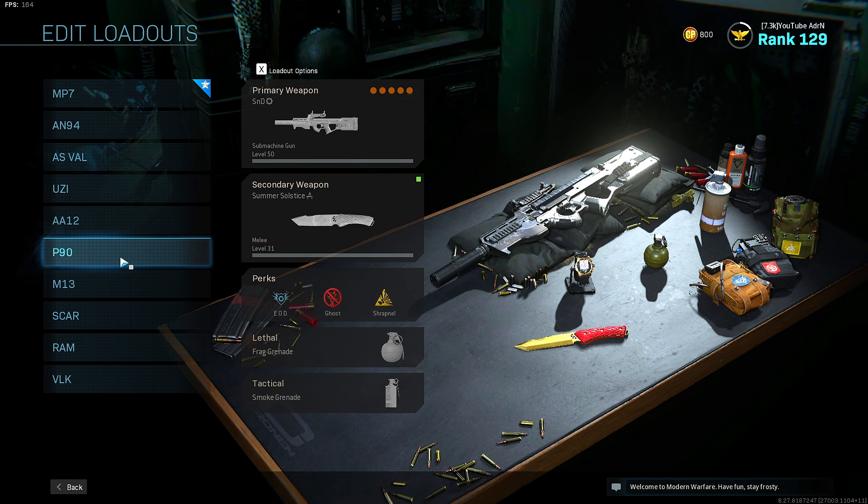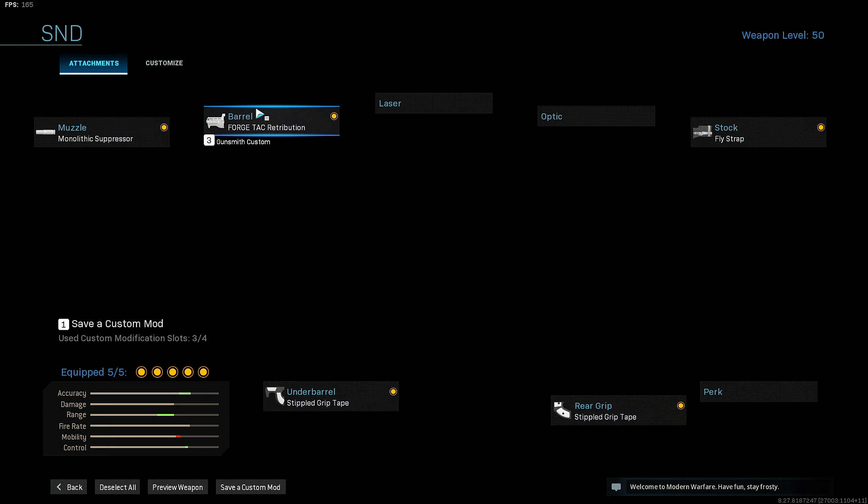Now on to my P90 setup. For this build I run the Monolithic Suppressor, the ForgeTech Retribution barrel, the Flystrap stock, rear stipple grip tape, and under barrel stipple grip tape.